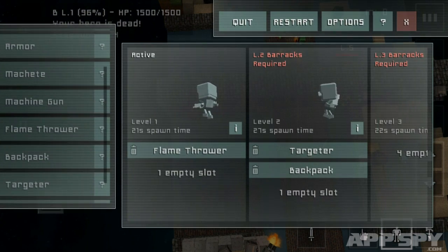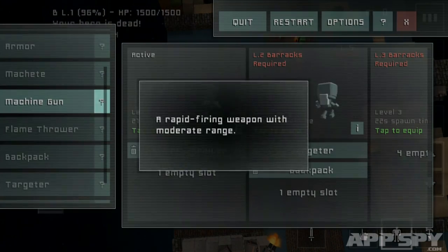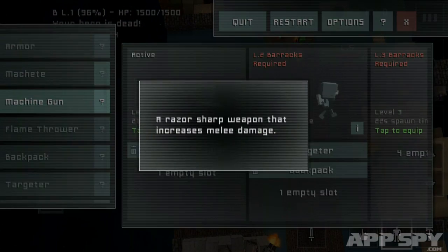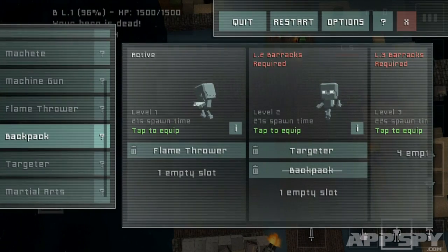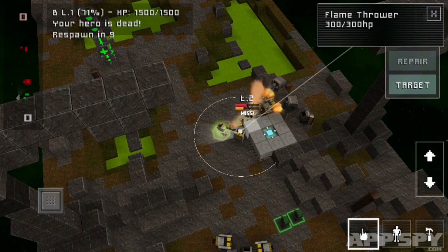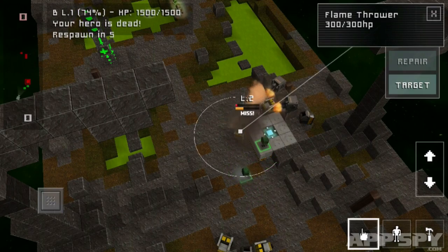However, while the troops might not listen to your orders, they do pay attention to your equipment recommendations. You can gear up each unit with weapons and items before they spawn. More items will slow the rate of their production, creating an interesting choice between numbers and power.